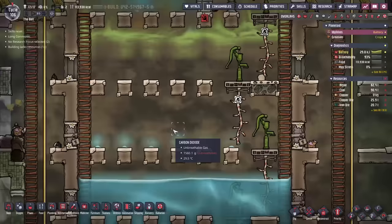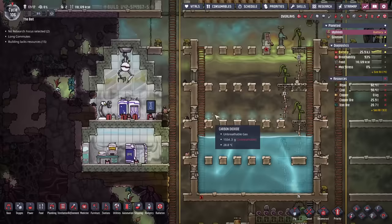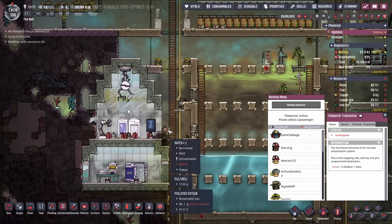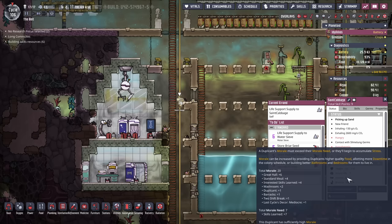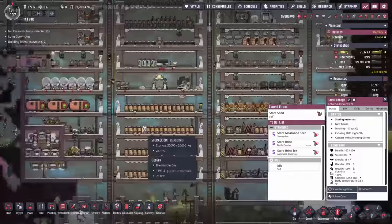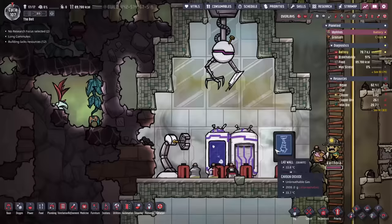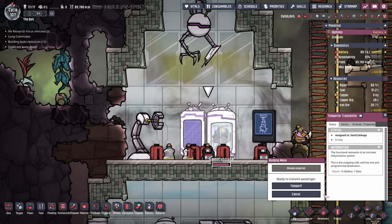We're now ready to send the first dupe over to the other planet using the teleporter. One thing to note: you maybe don't want to send someone who is tired or has an 89% bladder. If they are hungry as well, you might want to wait until they have slept and eaten. It's morning, Sinkabbage has no more hypothermia and all inputs and outputs are fully managed — so it is now time to head over to the second planet.